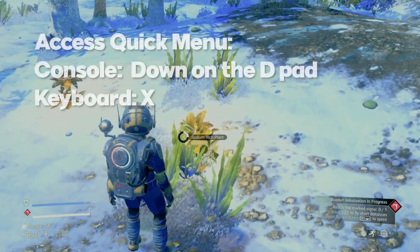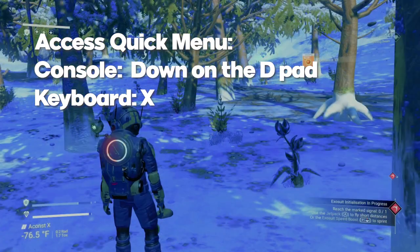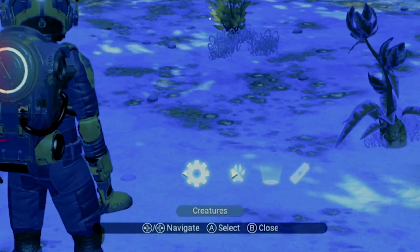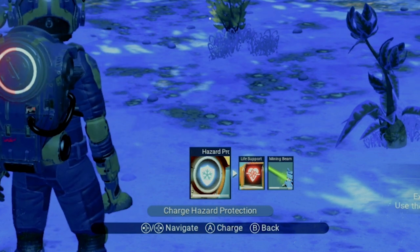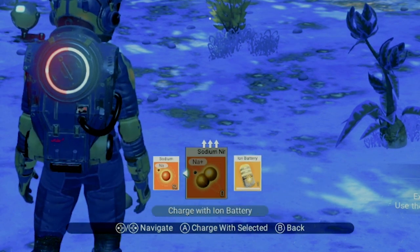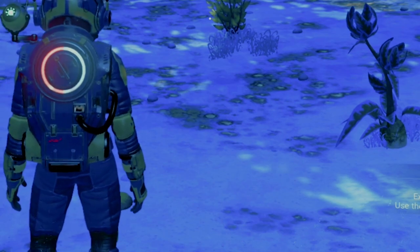Now that we've found some sodium, we'll take a look at our quick menu. This is a menu accessed by pushing down on the D-pad on console, or X on keyboard. Once you have the quick menu open, we're going to focus on the area with the little battery icon — that's to recharge your equipment. As you can see, we can either recharge our mining laser, our life support, or our hazard protection. Since we're talking about hazard protection, this is the one we're going to select. With any of these, there's usually a couple of options — in this case, we can use sodium, sodium nitrate, or an ion battery, which we just recently got from a random container.